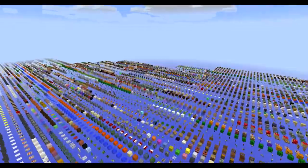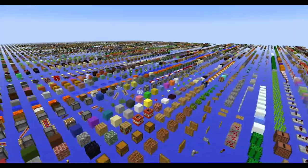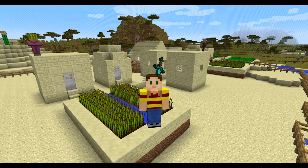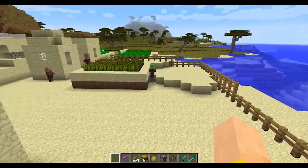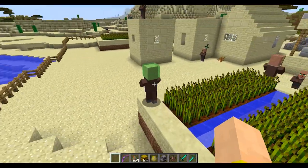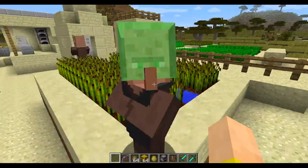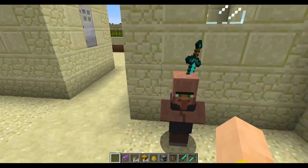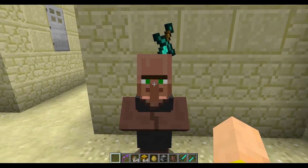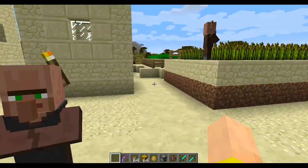Let's get over to my main world and check out the other new features. Welcome to my weird little village. This is all thanks to a new command introduced this week called Replace Item. It allows you to put stuff in the inventory and armor slots of players or mobs that can carry them, and as a side effect villagers actually gained a head armor slot. So you can put stuff on their head like a torch.